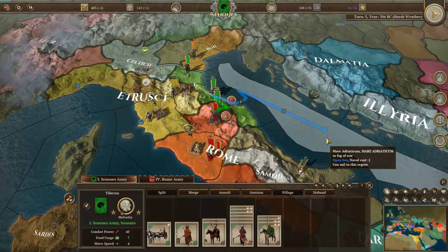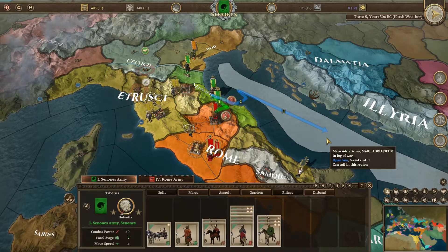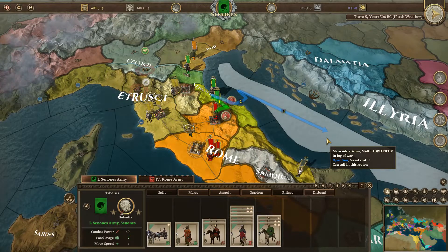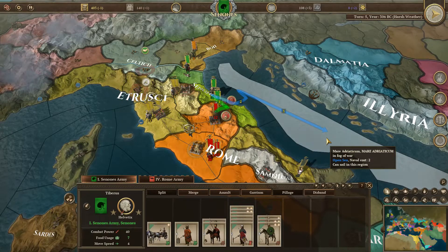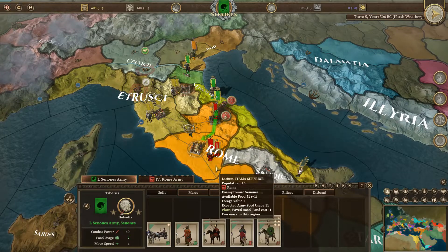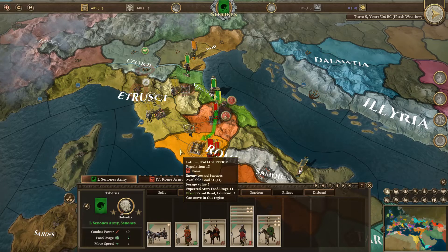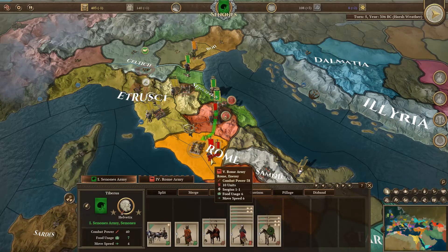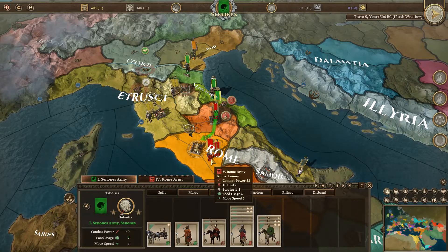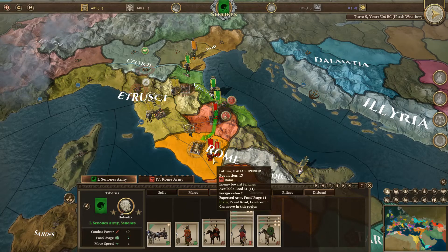This is very important to understand for siege purposes: try not to exceed the forage value or else you're going to be starving, unless you're marching in quickly and just assaulting the city. The first thing that goes are your cavalry units, because your guys eat horses. Latium also has a forage value of seven - you have to be careful. The Romans are building a massive army.